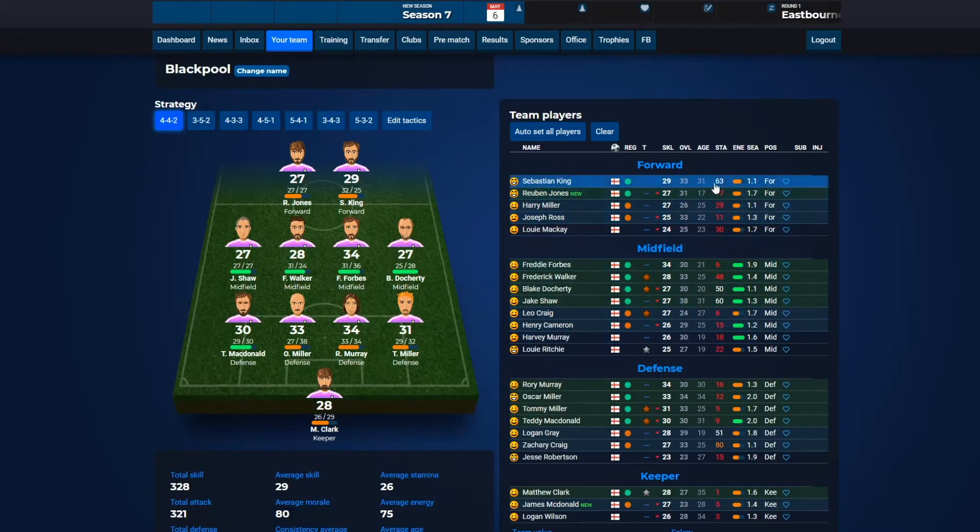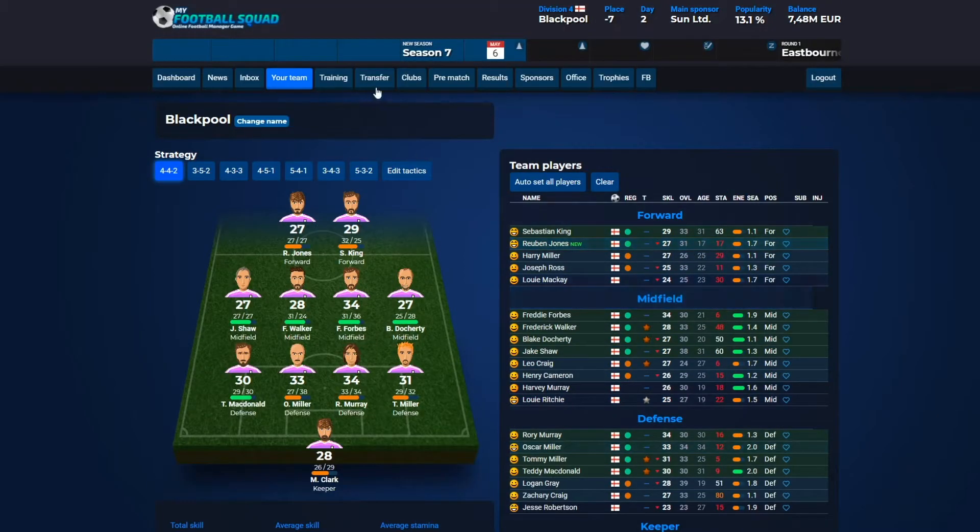You can see in this overview that there are a lot of players that have red numbers under STA. That means their stamina is really bad and they will run out of energy really quickly. To improve that, you will need to go into training.